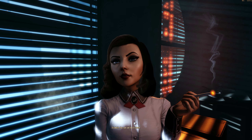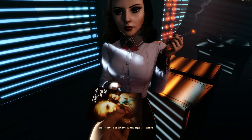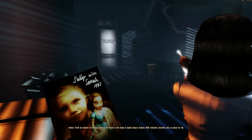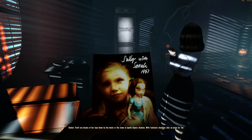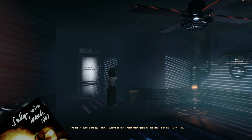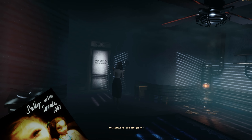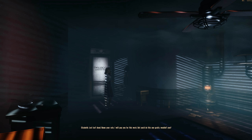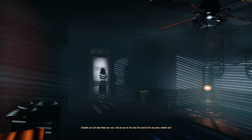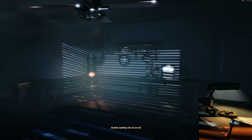You can call me Elizabeth. What can I do for you? There's a girl who needs to be found — maybe you've seen her. This girl's dead. You'll see dozens of her tied down by the docks or the slums in Apollo Square. Orphans, with Fontaine's charity shut — no place for her. Lost isn't dead. Name your rate, I'll pay you for this work. You'd do this one gratis, wouldn't you? Something tells me you will.